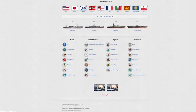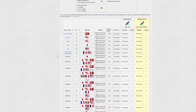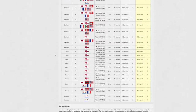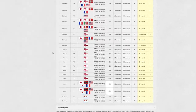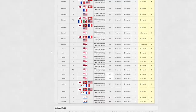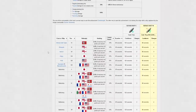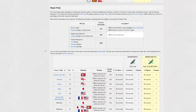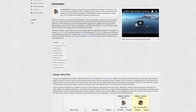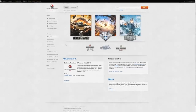Restoration coefficients have their peculiarities as well. For example, it's 0.33 for citadels of Tier IX to X heavy cruisers. Neptune and Minotaur have a greater citadel restoration coefficient of 0.5. The ship's parts restoration coefficient for British battleships is 0.6. You can obtain detailed information on this topic from the corresponding article on the WOWS wiki.